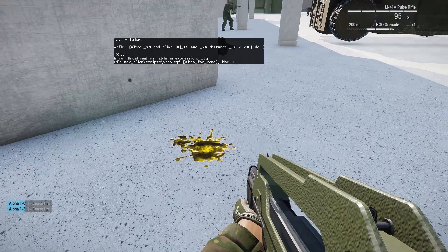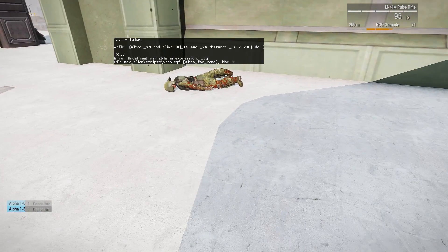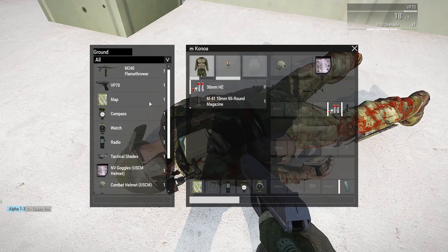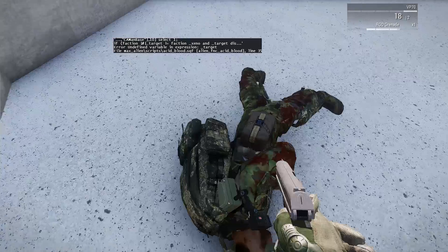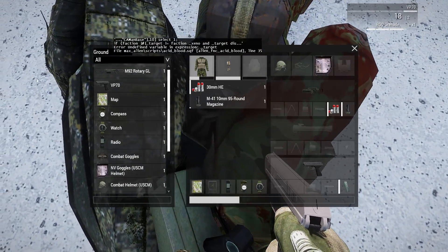Here we have a good example of the blood splatter — really, really cool. Let's see if we can get a different weapon. Flamethrower, I want to do that last. Let's actually see if we can get a smart gun — that'd be cool. There's a heavy grenade there but he doesn't have that.